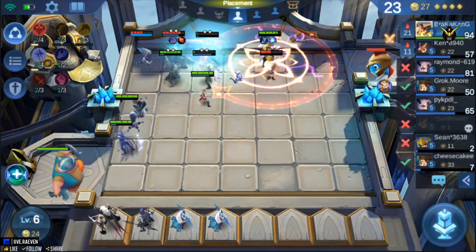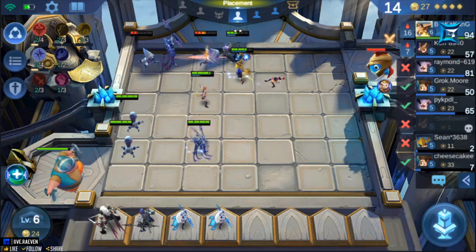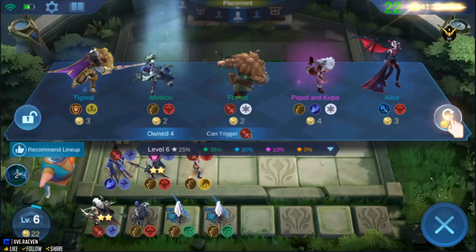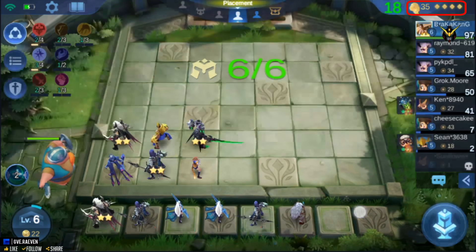Aside from the one gold you receive on a successful defense, you will also receive guaranteed gold which increases every stage, plus a winning or losing streak reward. You can also earn additional gold through interest — you'll receive two gold for every 10 unspent gold, with a maximum of four gold in interest. A little indicator in the top right corner will remind you about the interest.